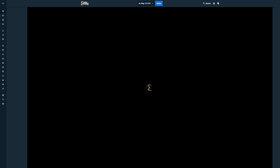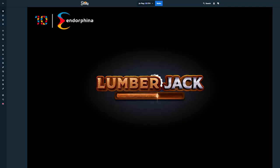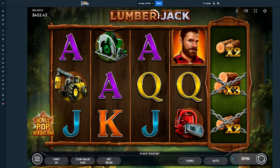What's going on guys? It's the Boomer Banksy here back on Stake. Today we have a new Endorphina game that was released — Lumberjack. I've tried it a little bit and had a pretty good experience with it the first time, so I think we're just going to go right into it.